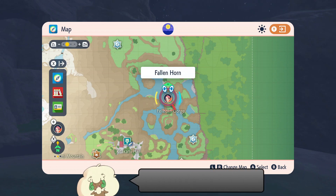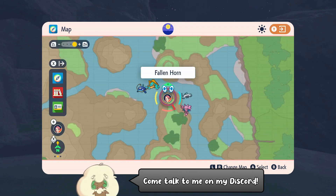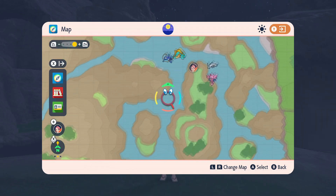Hello everybody, it's Techno here, and today I'm going to show you the easiest way of finding Swanna in Pokémon Scarlet and Violet: the Teal Mask DLC. You can start off by flying over here to the Fallen Horn fly point.